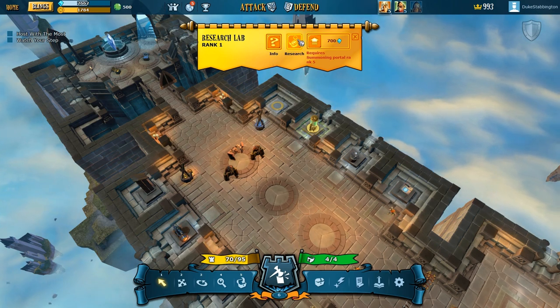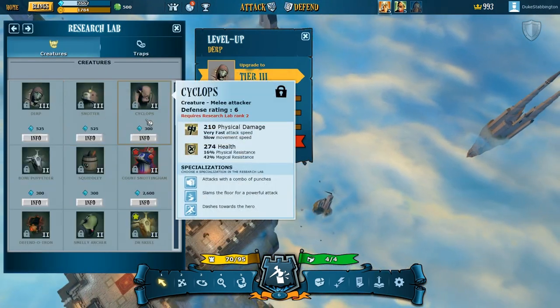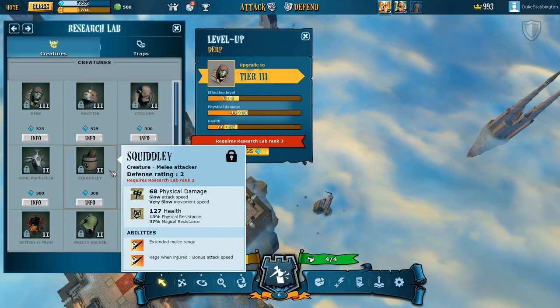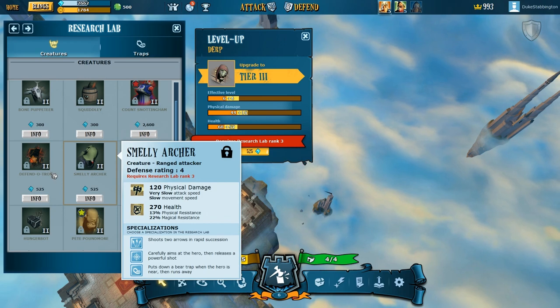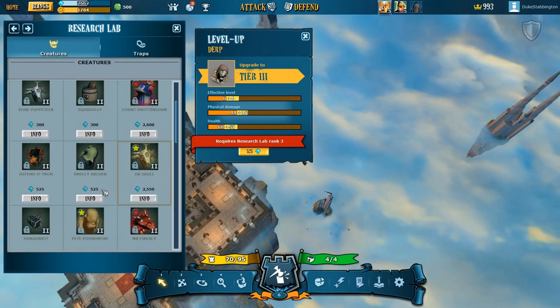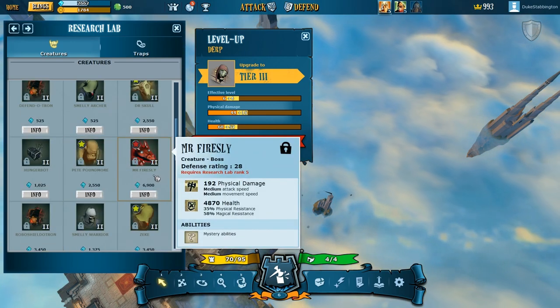This is the research lab, so I can research better creatures and more creatures. What can we research? Count... no, I can't afford that. Defendertron. Smelly Archer. Dr. Skull. Hungerbot. Mr. Far — he's really expensive.